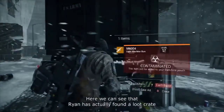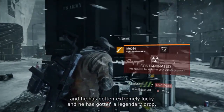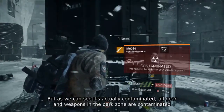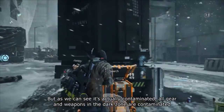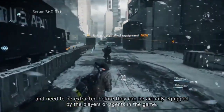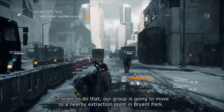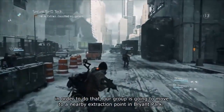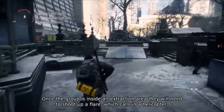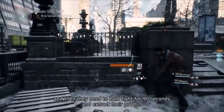Ryan has actually found a loot crate and gotten extremely lucky with a legendary drop. But as we can see, it's contaminated. All gear and weapons in the Dark Zone are contaminated and need to be extracted before they can actually be equipped by the players. So in order to do that, our group is going to move to a nearby extraction point in Bryant Park. Once the group is inside an extraction area, they'll need to shoot up a flare which calls in a helicopter, then hold tight for 90 seconds to extract their goods.